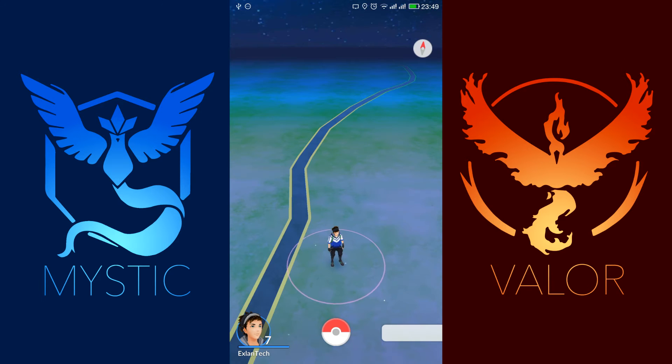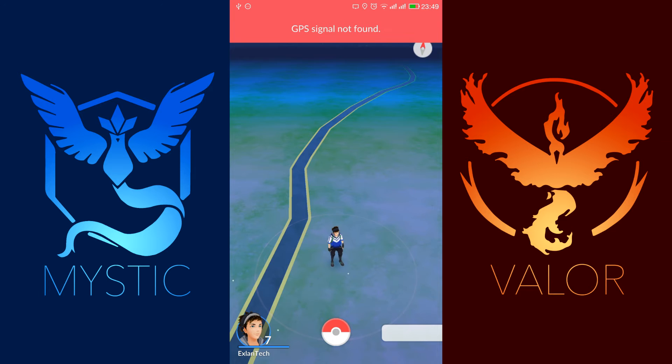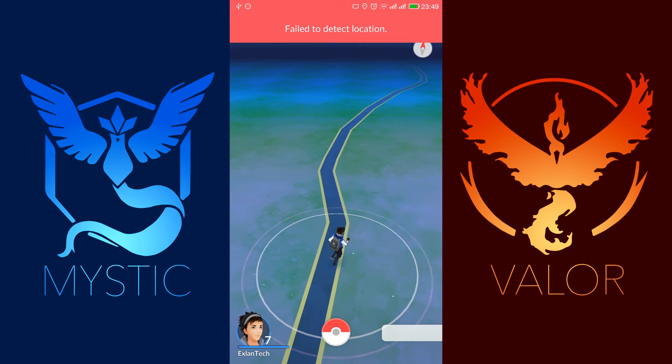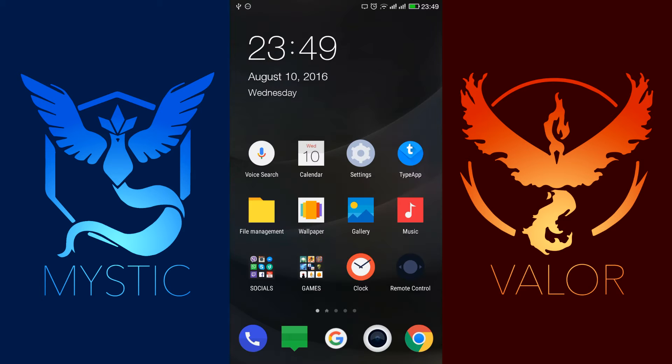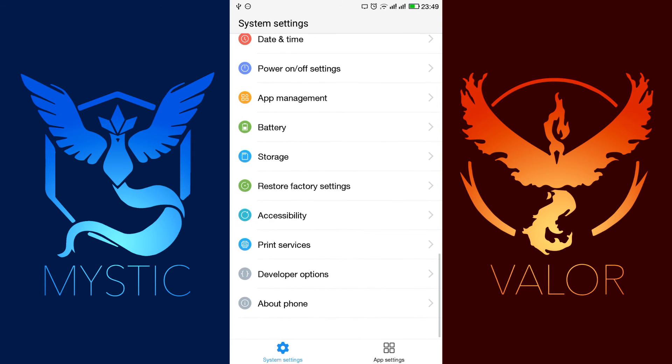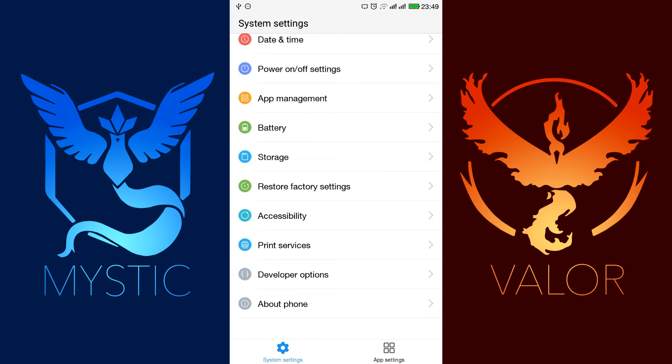Now the second thing we need to fix is the error that says 'failed to detect location.' To fix that one, you will need to go to Settings, scroll down to the bottom, and enter Developer Options if you have one enabled.